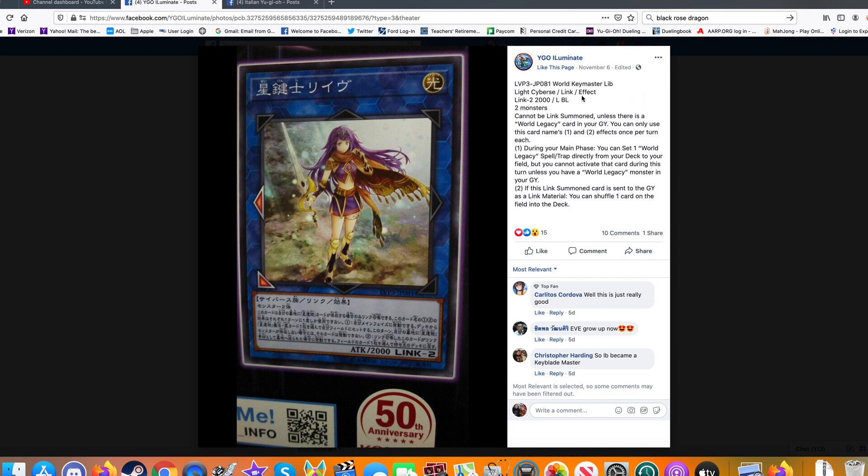Last one: we have World Key Master Lib. Light Cyber Link Effect Monster, Link 2, 2,000 attack — pretty good attack for Link 2. Arrows are left and bottom left. Not loving the arrows. You cannot be Link Summoned unless there is a World Legacy card in your graveyard, and you can only use this card's first and second effects once per turn each. So this has a condition before you can get it out.